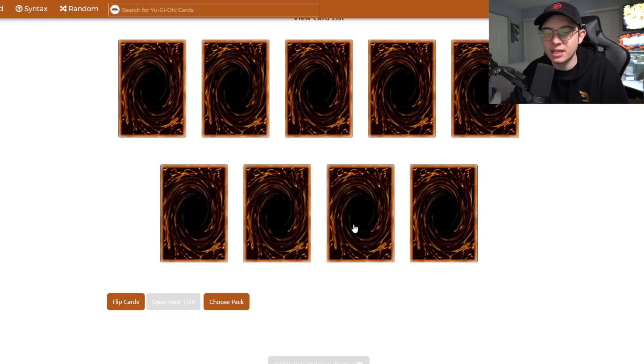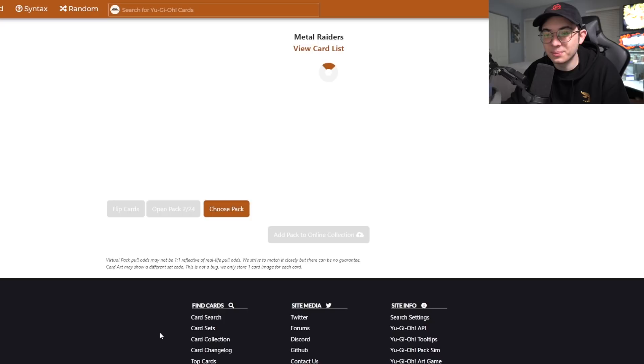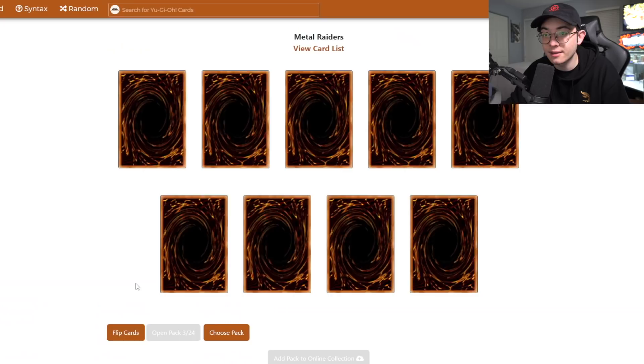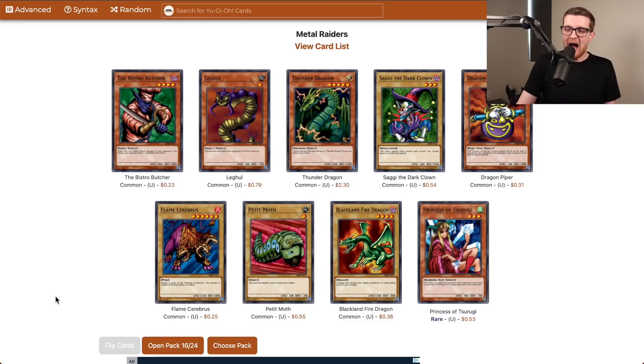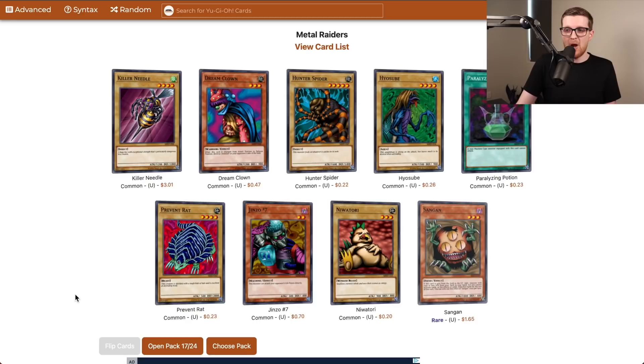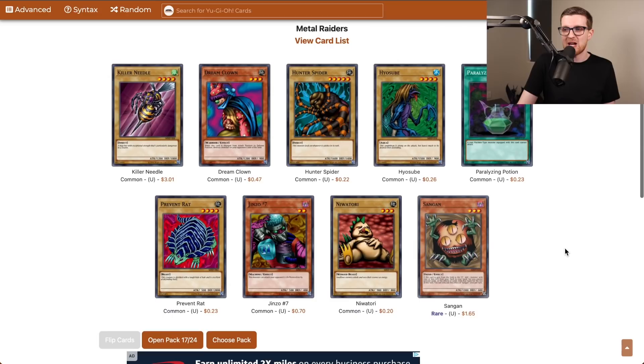Please give me some Magician of Faiths — that's what I'm looking for. Pack number one: no Heavy Storm but we still got hope. Pack number two off the bat — Sangan! That's a really big pickup. Gate Guardian pieces coming in. Twin-Headed Thunder Dragon. Mask of Darkness is the opposite of what I'm looking for — I want Magician of Faith. I also want to point out this is like my fifth Princess of Tsurugi, which means this could have been five copies of Witch or Sangan.